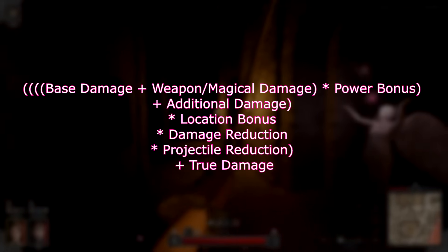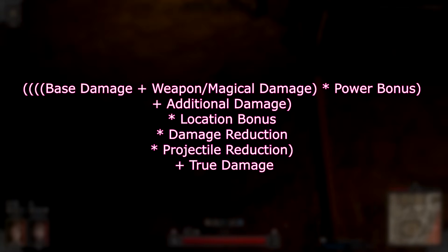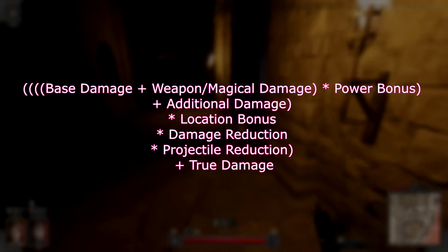Base damage, plus weapon slash magical damage, multiplied by power bonus, plus additional damage, multiplied by location bonus, damage reduction, and projectile reduction, and finally, plus true damage. Let's break this down bit by bit.